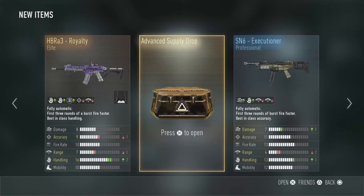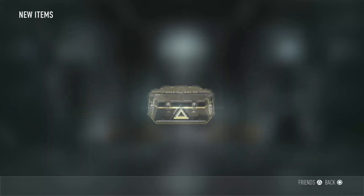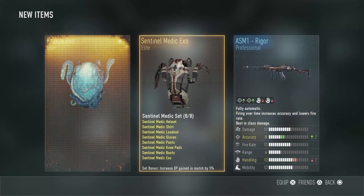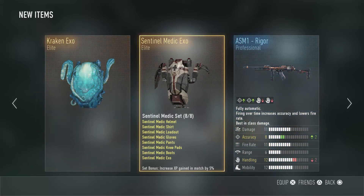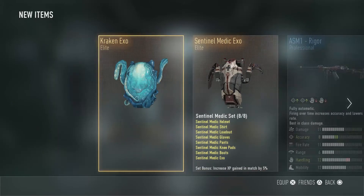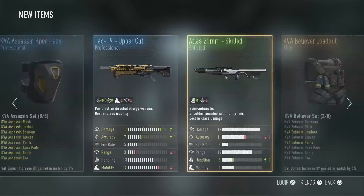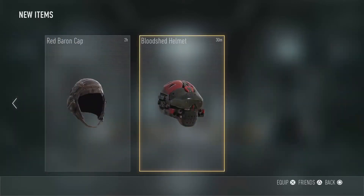All right, final one, let's see what we can get. Come on conjure, come on conjure. Elite! I already have all those things, but now I do have the full medic loadout. This is actually a really good advanced supply drop opening — we got three elite guns and one royalty gun.